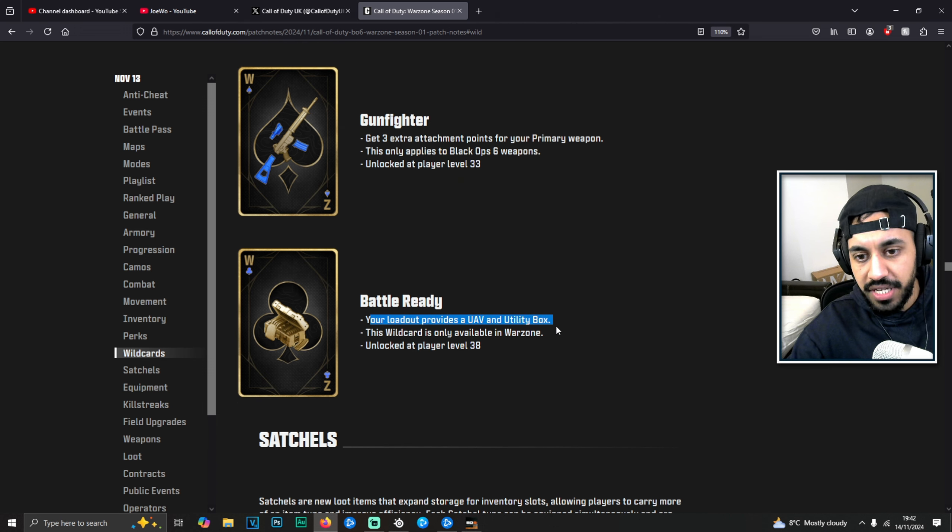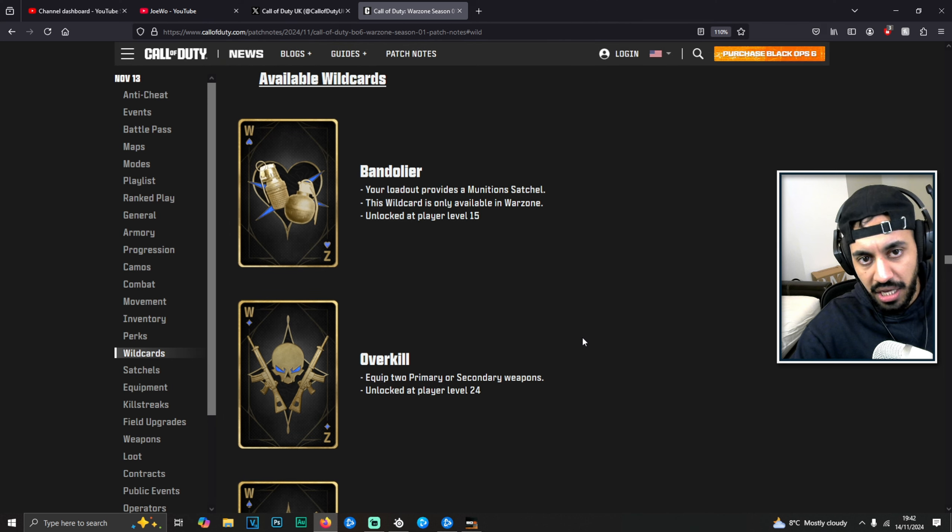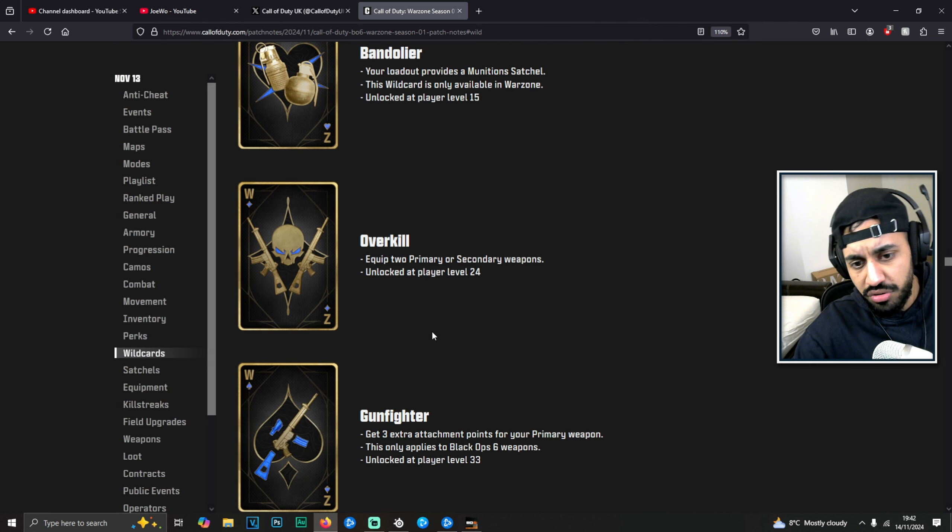Battle Ready is a Warzone-exclusive wildcard that provides a UAV and utility box with your loadout. Notably missing is Perk Greed, which allowed an extra perk — likely removed because you can loot perks in-game now. There are other wildcards they could easily add, like one for carrying extra lethals and tacticals, which wouldn't be broken given the previous state of Warzone.